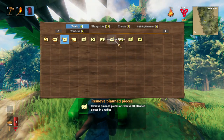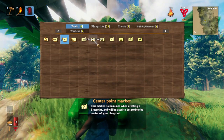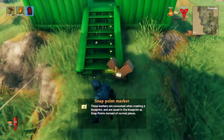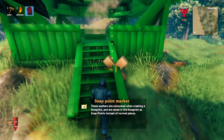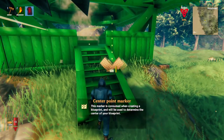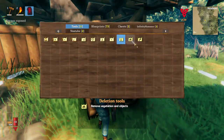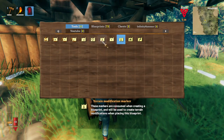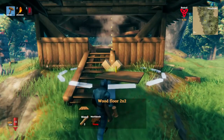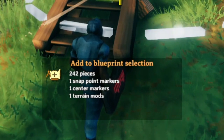There are a couple other things I'll cover quickly. There are these things called Terrain Modification Markers, Snap Point Markers, and Center Point Markers. I'll place a Snap Point Marker, a Center Point Marker, and a Terrain Modification Marker all in the same spot. In the summary it says one Snap Point, one Center Marker, and one Terrain Modifier.